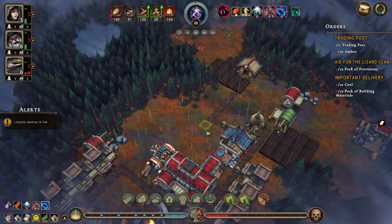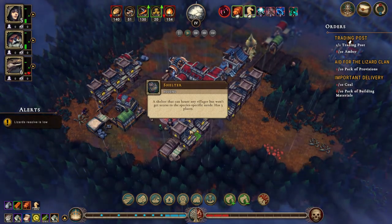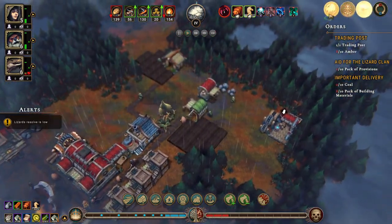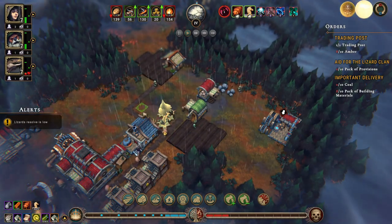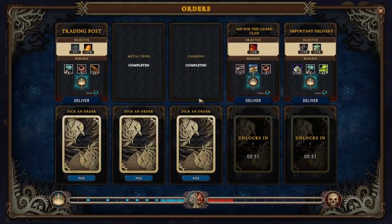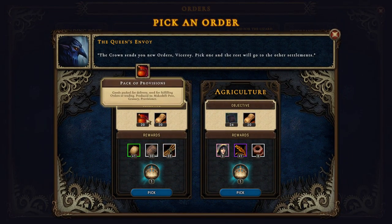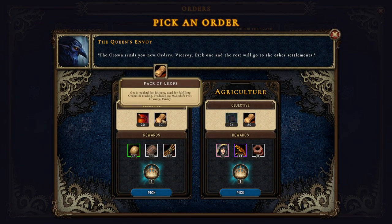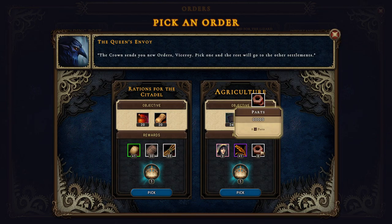Welcome back folks, we're doing kind of okay - we could be doing better but it's alright right now. I think we'll get one two one, I think it's good. Let's see orders - what can we pick here? Pack of provisions, pack of crops, 24 farm fields, and 20 packs of crops. I think we could do with some more parts.